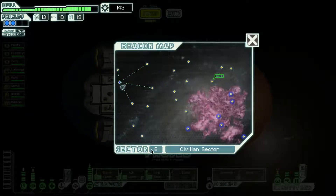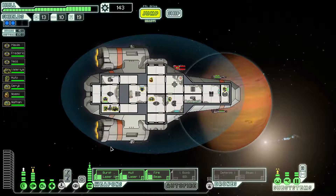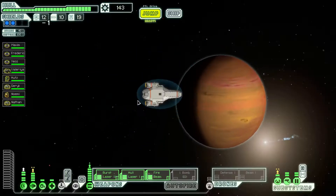We need to jump. We are now in Sector 6, a civilian sector. We're looking pretty good — 143 scrap. We've got my fire beam, which I'm pretty excited about. I like that thing now. Although it is preventing me from being quite as aggressive with teleportation. We'll see what happens.